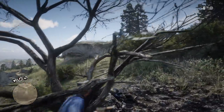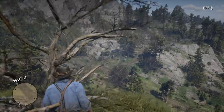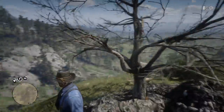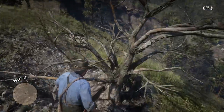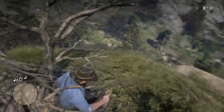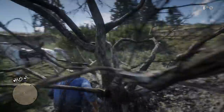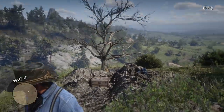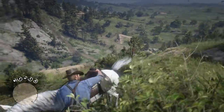Another thing I found kind of funny — and this might just be the physics of the tree — is just how wobbly the branches were. Don't try this in real life, but if you were to hit a tree branch like this in real life, it would hurt. It would either snap or knock you backwards. It wouldn't wiggle around like it was made of Jell-O. I don't know if that's just a weird characteristic of this tree or if it has something to do with the fact it's located right next to the treasure.